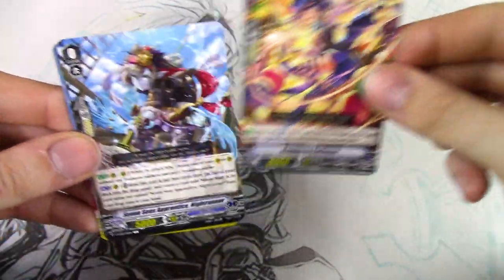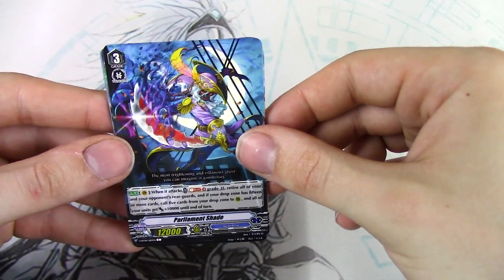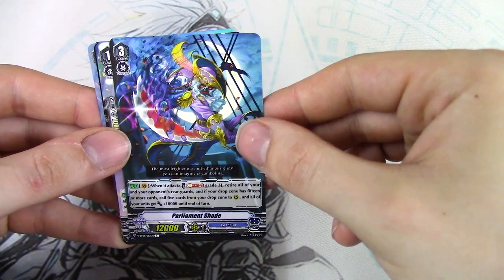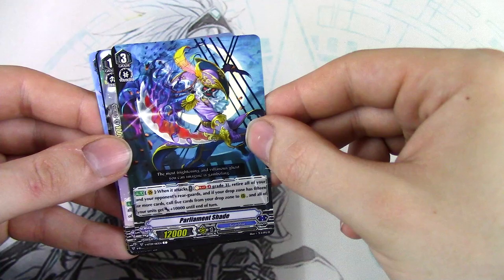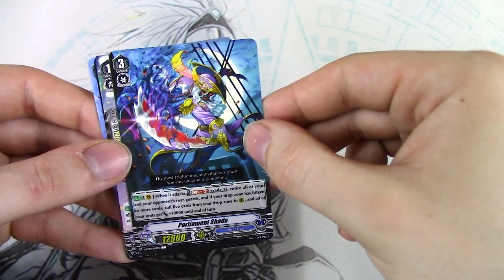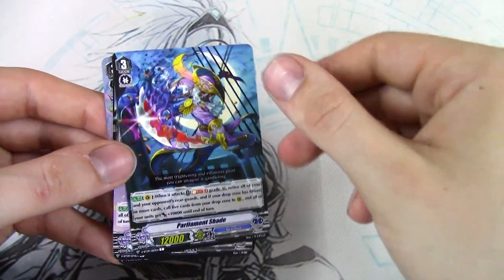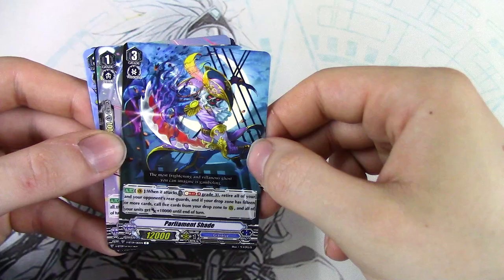Two more packs. More Happiness Collector, Seven C's card — when it attacks, Soul Blast 3, grade 3s, retire all your opponent's rear guards. If your drop zone has 15 or more cards, call 5 cards from the drop zone. It's a finisher — pretty cool, you can tutor it out. But it's on Vanguard though, so not really that great.